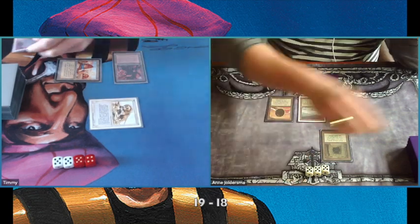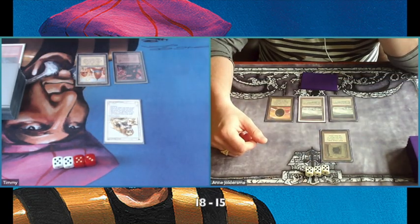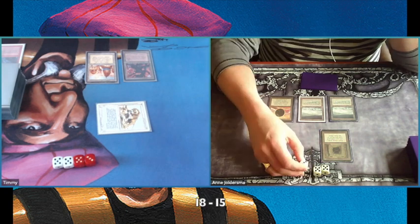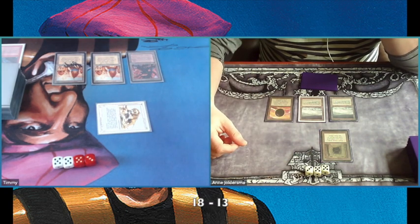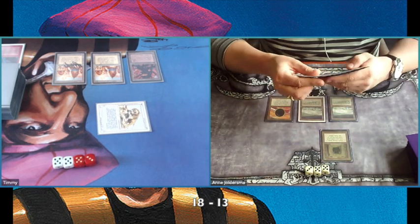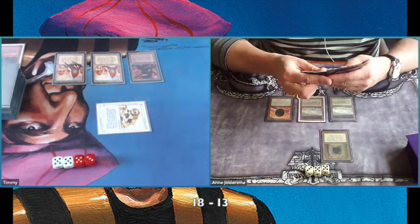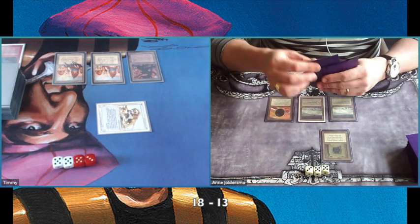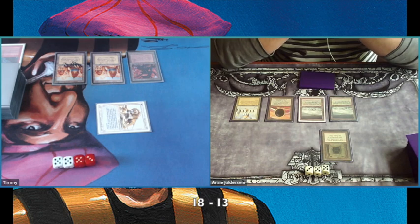Back to the game. I started with a Savannah Lions, hit him for two, and was able to do a Lightning Bolt — so he's down to fifteen. I also have a Mishra's Factory I can activate. Choose not to. He's playing a City of Brass and going down to thirteen. We didn't sideboard by the way — we just decided to play three games with no sideboarding, just to have a look at how the Twiddle Vault deck works.